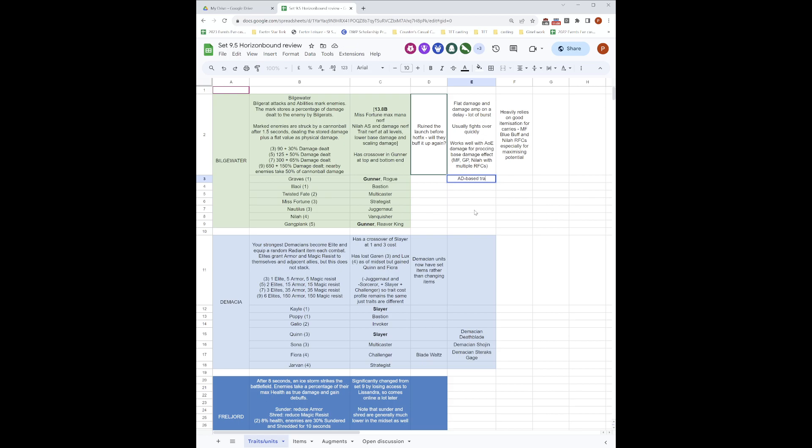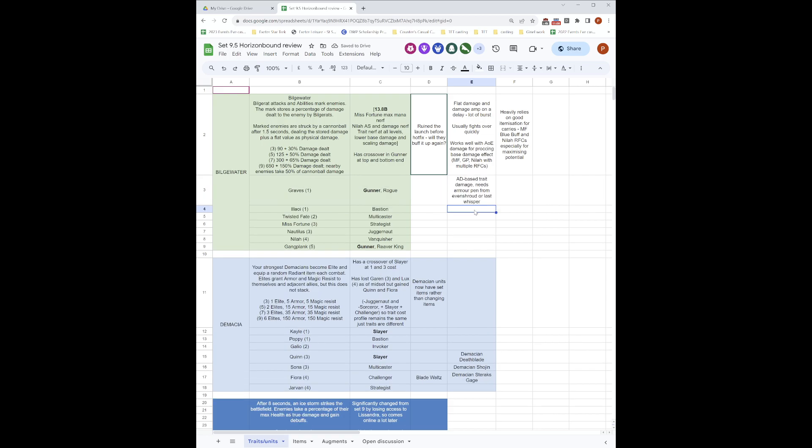You really need the armor pen in the composition, usually via Evenshroud on your frontline — most likely Nautilus. Nila can also carry an RFC because she'll AOE the frontline at the same time. What I find most interesting about the trait on paper is that you have an AP carry in the form of Miss Fortune, and that leads to reliable mix damage within the trait innately. It's hard to itemize defensively against because you have to deal with strong AP damage from certain carries versus AD damage from the cannonballs.